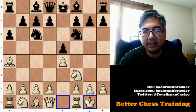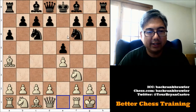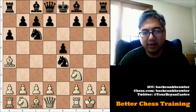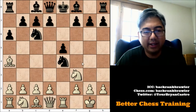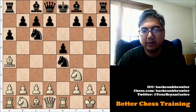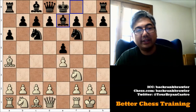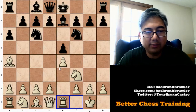Many of you may know this already, but black cannot take this pawn, because Rook to E1 will be very uncomfortable and white will be able to win this pawn back fairly quickly. Instead, Bishop to E7, and now Rook to E1, protecting the pawn.